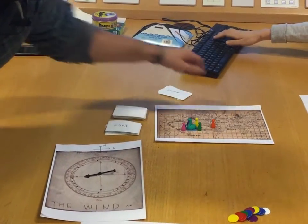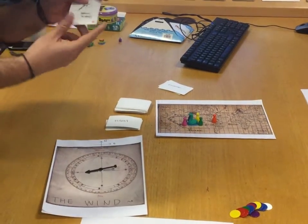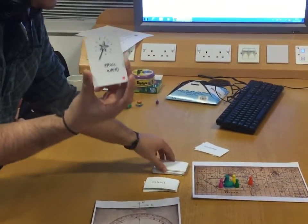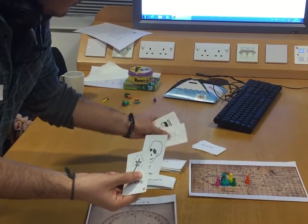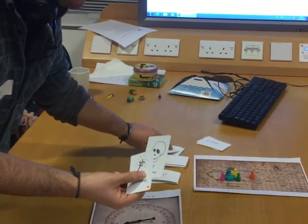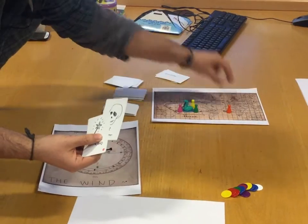Once you're in a continent, you get to draw a card. They can be weapons, magic, or random cards you can use later for other fights. There are also weather cards that, for example, send you back spaces or to the nearest ocean, making it more difficult.